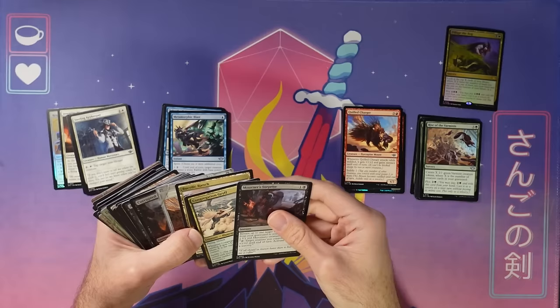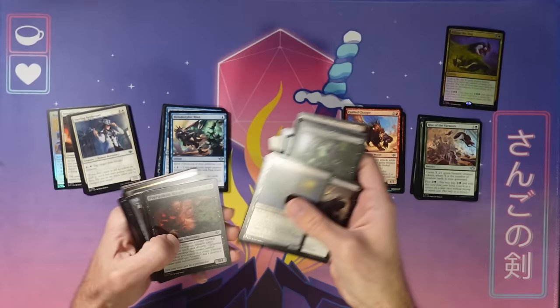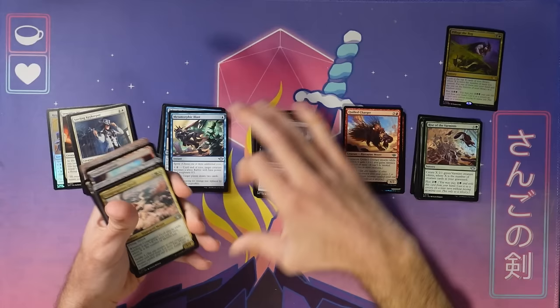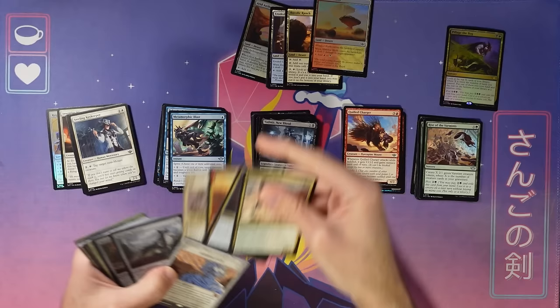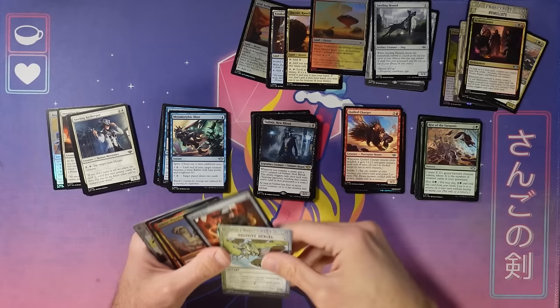After we separate them by color, we're going to look through each stack and see what we like, what we're seeing as strong, and what draws us in. Things we're going to look for, as I mentioned in yesterday's video, are bombs — really strong cards you're excited to play — removal spells that blow up your opponent's creatures, evasion, and just a good curve. I'll pull out the gold cards and artifacts over to the side too.